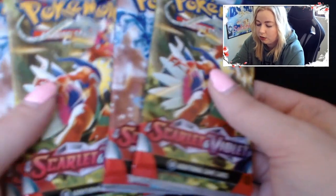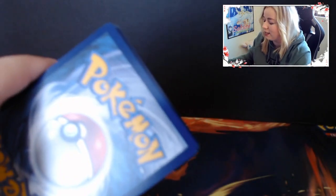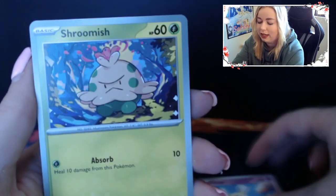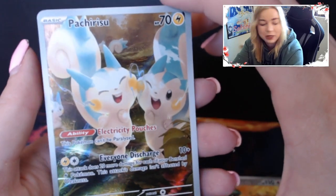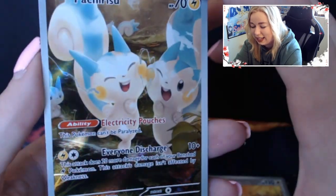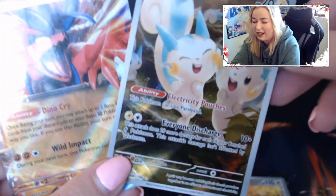We got four packs left - two Coridons, two Gyarados packs. Pack 8: Crushing Hammer, Starly, Flittle, Shroomish, Cacturn, Mesagoza, Heracross, Cyclizard, and ooh - Pachirisu art! Look at that adorable Pachirisu right there. And on the end - there he is! He's made his appearance! We finally got the Coridon EX card - another double-hitter pack for us.